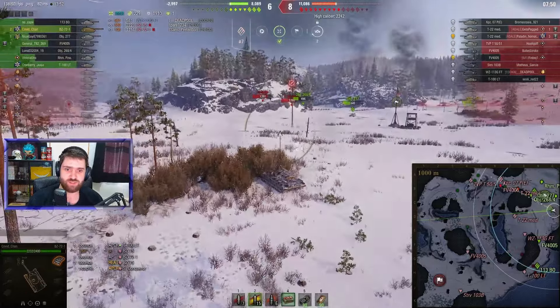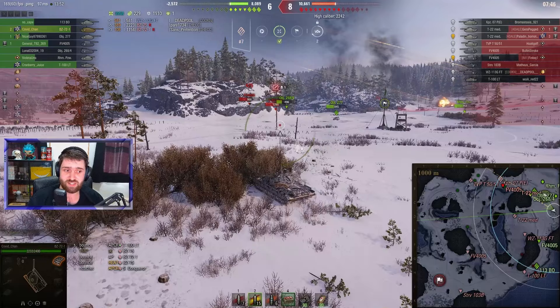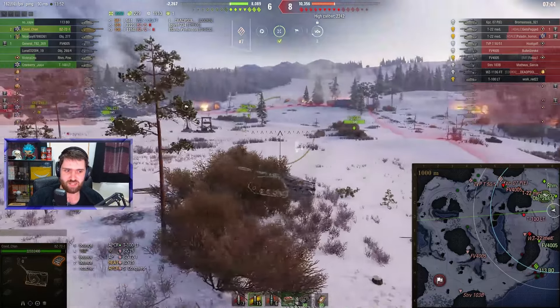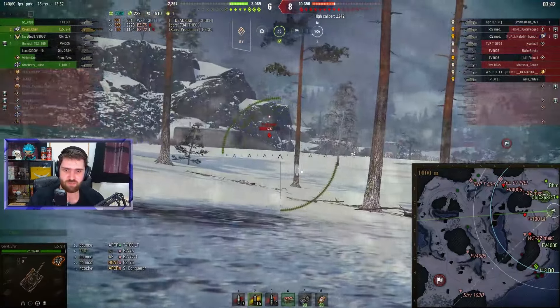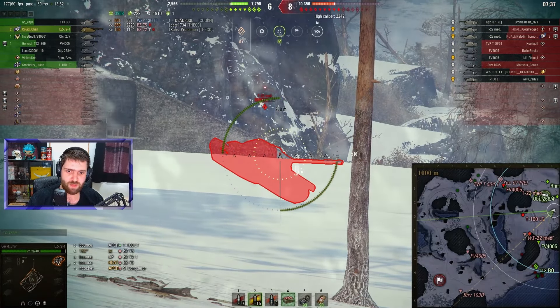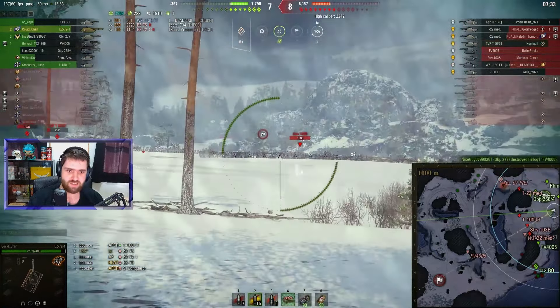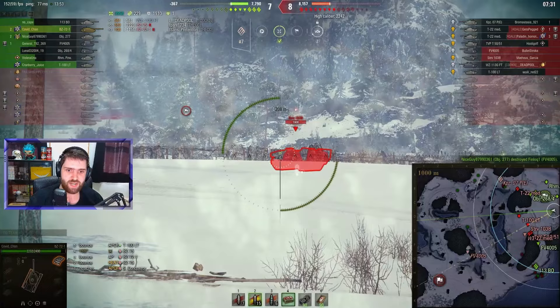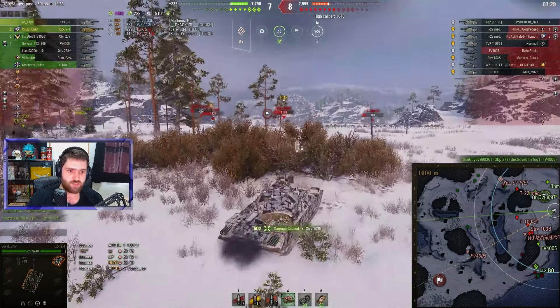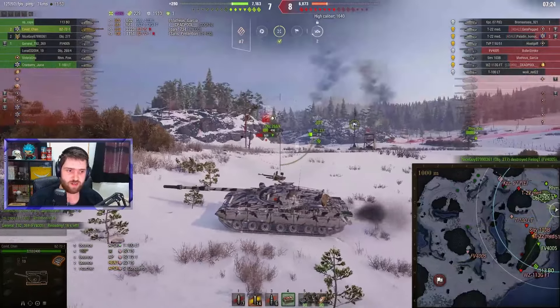What is Kovu-Chan going to do? They actually have most of the hit points on their team. You can go north trying to defend, but then you'll get hit by the TDs. Trying to catch the T-22 medium into the cupola maybe. Decides not to fire at the T-22 medium. There's the STRV — one of those cheeky tank destroyers pushing through the middle. Easy into the side of the STRV, doing 600 damage with an HE round.